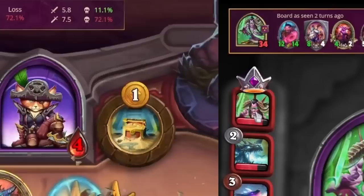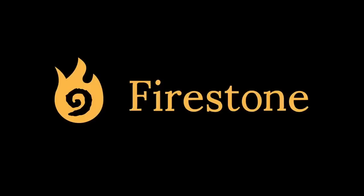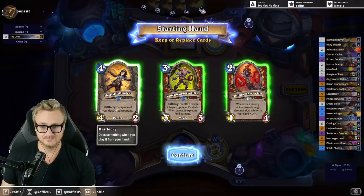If Battlegrounds is more your thing, the Battlegrounds Companion offers live stats while in a match, your opponent's last known board state, and current battle probability. Firestone also aggregates Battlegrounds statistics to help you learn which heroes or minion types to select and improve as a player. Thanks again to Firestone for sponsoring this video. Download Firestone for free using the link in the video description below.